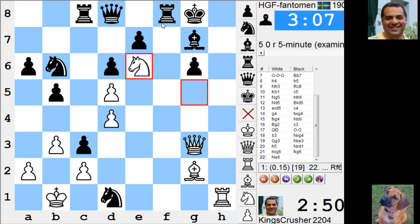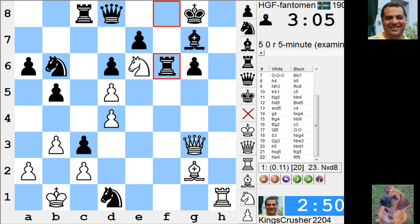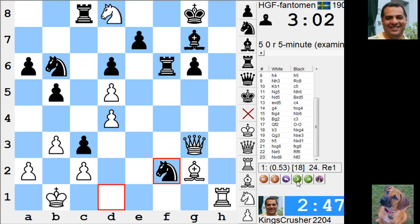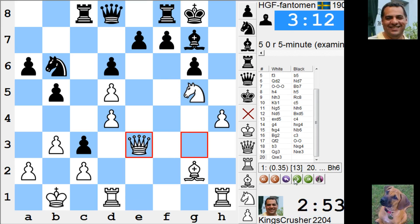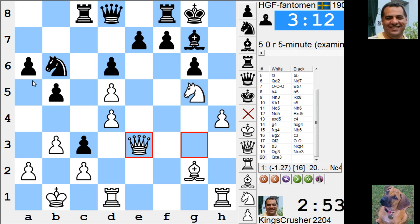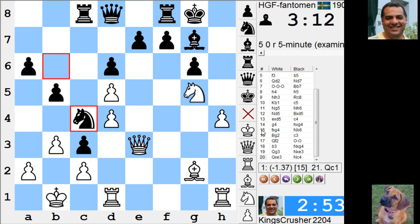Intriguing position — not bothering to recapture. Getting the queen — there are crazy variations. This must be a losing mistake by this stage. He has to go knight c4. I thought knight c4 was the one I was scared of — intuitively, just intuitively, knight c4. Surely he's getting a big attack.